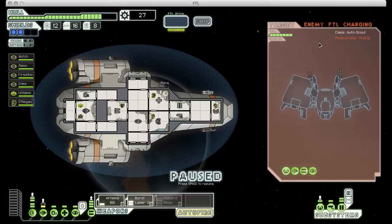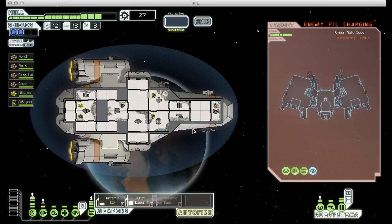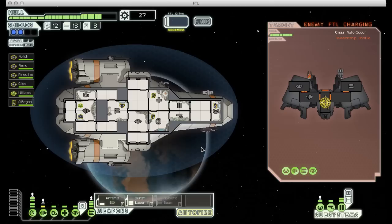We have another rebel ship and this one immediately starts charging its FTL drive. If it jumps away before we can disable it, the rebel fleet will get a big advance on our position and we'll lose a whole bunch of time in this sector. So it's very important to disable its engines or piloting as quickly as we can. It's also got a cloaker, which means none of our weapons are charging while it's cloaked. The good news is it doesn't have any shields, so once it comes out of cloak we should be able to disable its piloting and prevent it from jumping away.